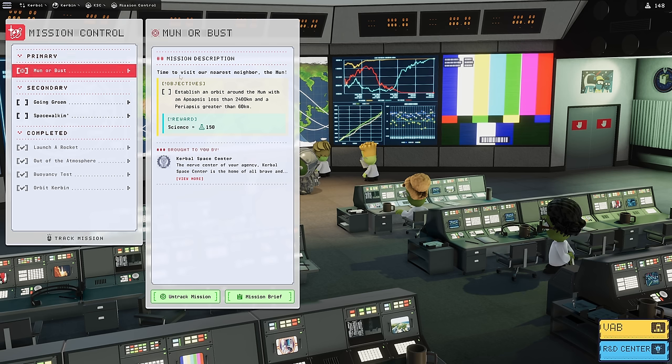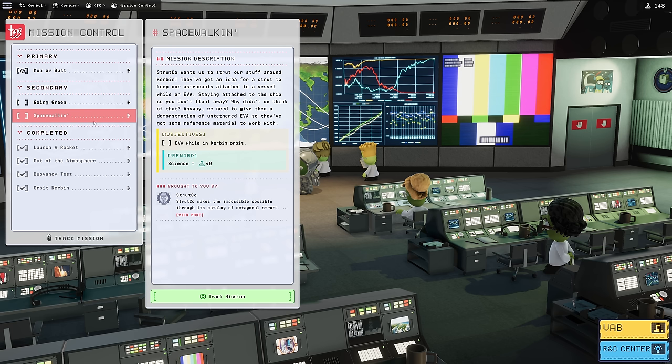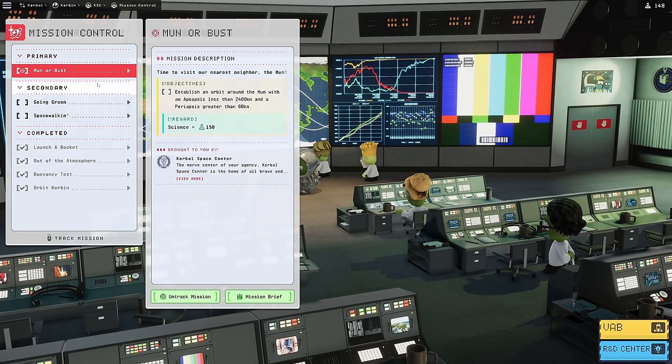We're going to do this with a probe since it doesn't require us to come back. We're also going to try to complete the Going Green secondary objective, which is using a science junior to do an environmental survey. We've already done spacewalking EVA before, but since those weren't on the list when we did them, we don't get credit - which is very weird. I hope they change it, but we're going to start with the primary because I think it'll unlock additional secondaries.